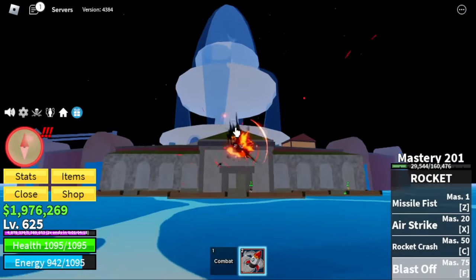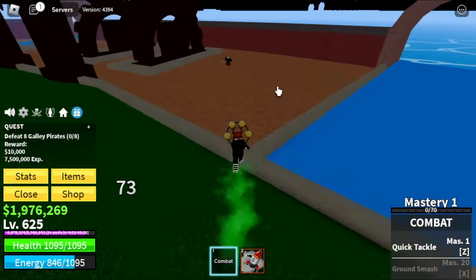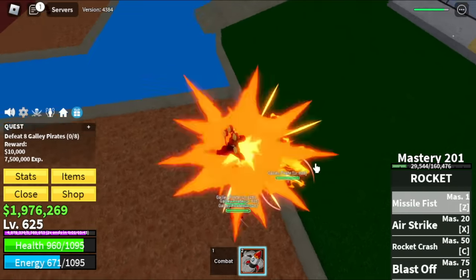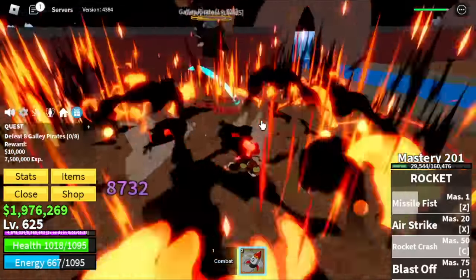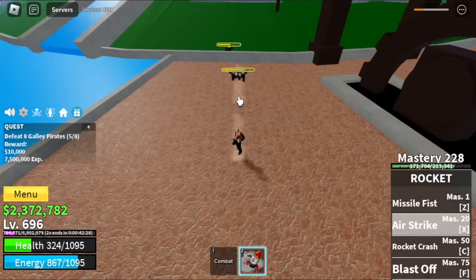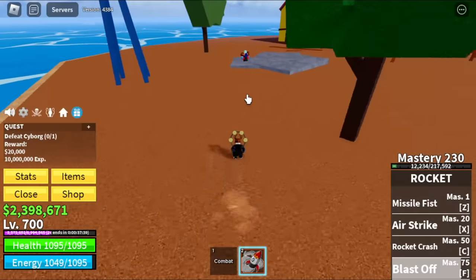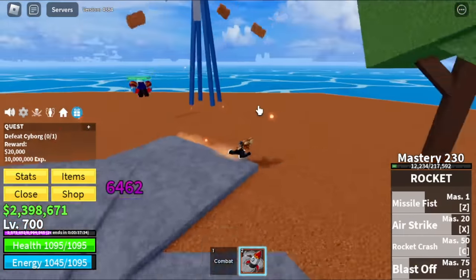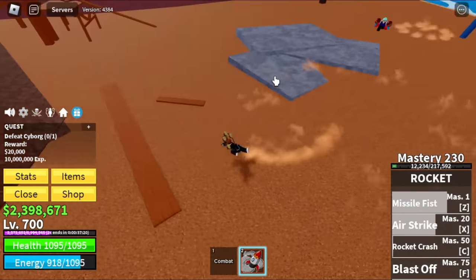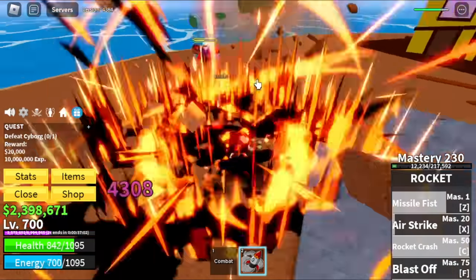Target here is the Galley Pirates only. If you want to reach level 700 fast, just lure 4. After luring 4, make sure to hit them with your Z skill and push them towards the other side of the wall. Then you can use your Airstrike and your Rocket Crash. They're not hard to defeat — just almost one combo and they're dead. As a bonus, we will defeat Cyborg 1v1. GamerNome, why didn't you include Cyborg and the Galley Captains? It took me almost 1 to 2 minutes just to defeat this one — that's a lot of time. So just focus on the Galley Pirates here.